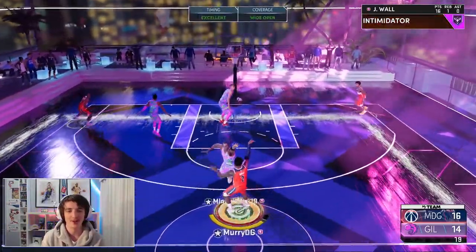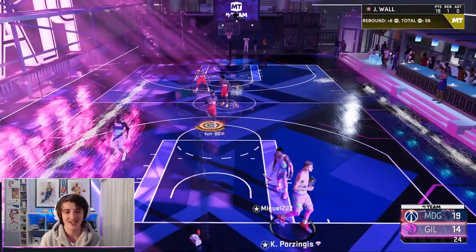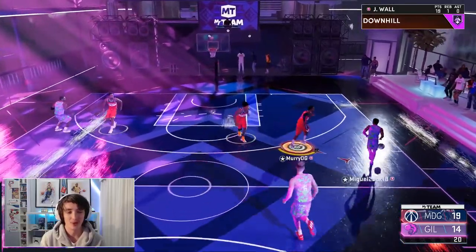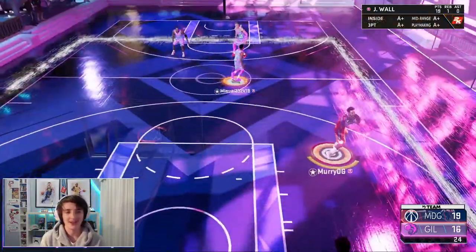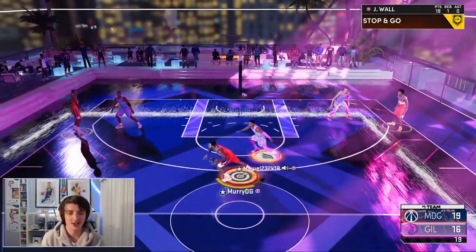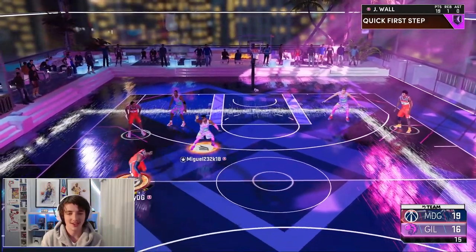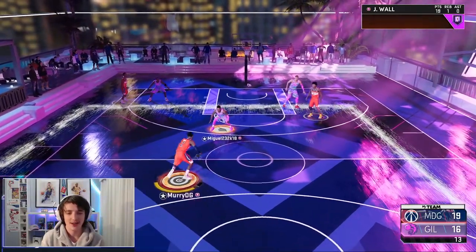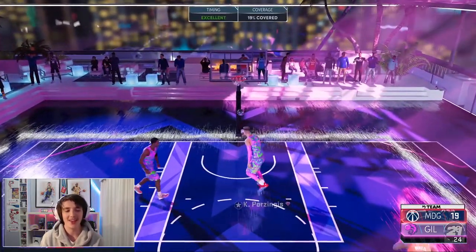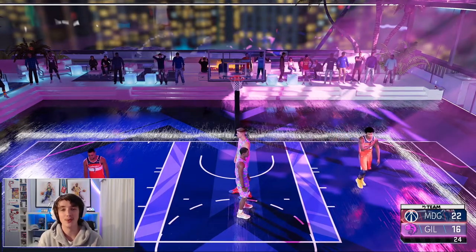We pull up just past halfway and you already know that's green with the takeover. So a 19-point game here with John Wall. He still has takeover so hopefully that will last for the rest of the game. This guy's been rim running with Donovan Mitchell for the majority of this game. You can see that stamina because of the takeover is regenning very, very fast. The Curry Slide into the shot and that is green as well. So we finish with 22 points here with John Wall.